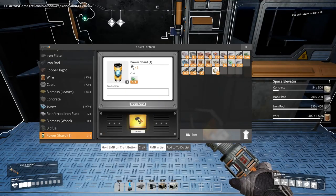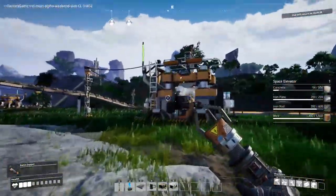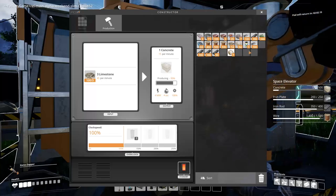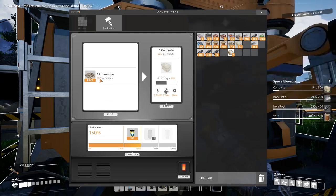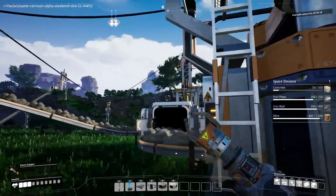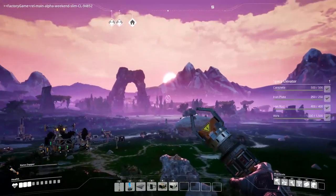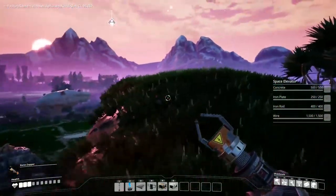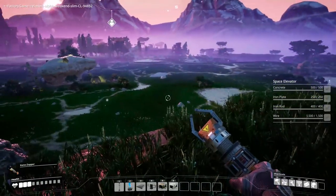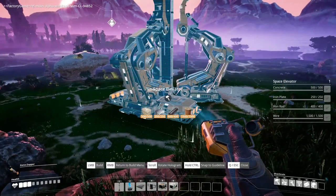We can now come into the craft bench and press this button — always have to hold it down. It's given us a little orange container. This machine is being fed more materials than it can process, so we put the overclock container in there and drag the bar up — now working at 150%, or 67.5 per minute, which should slightly outrun the two machines. How much concrete do we have now? Nowhere near enough.